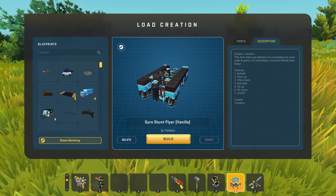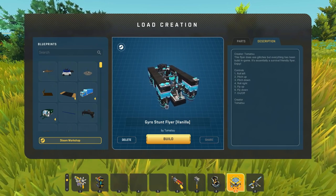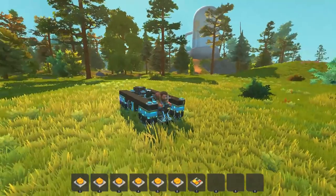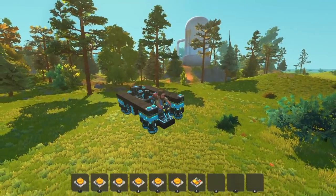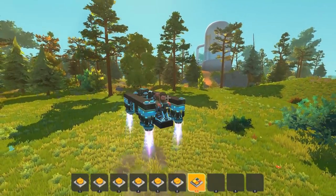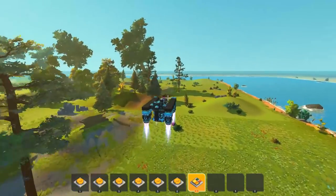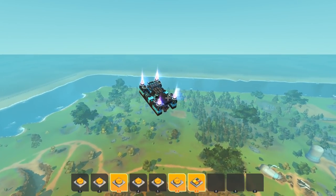Next up we've got a Gyro Stunt Flyer, all vanilla, created by Tamatsu. It's a stunt flyer so it should be capable of more than just normal flight. There are a lot of buttons controlling everything — this thing is quick in the air. Pressing seven activates stabilizers, making it extremely steady. We're just flying like a platform right now.